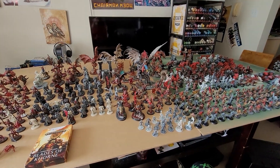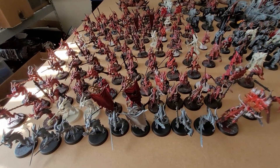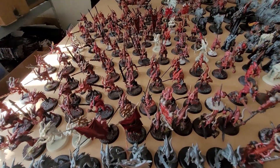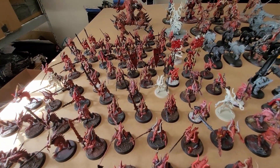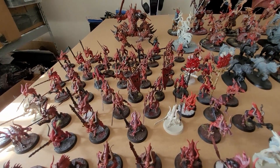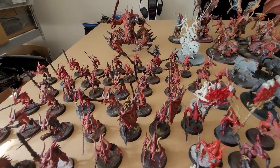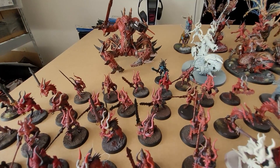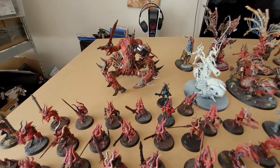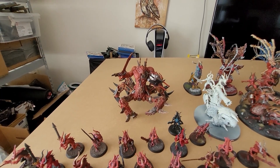Starting from the left, we have my 100-plus Blood Letters. I did a challenge a few years ago where contrast paints were coming out and I had to paint a hundred of these the old school way — I did that in a weekend. Contrast paints speed it up a lot more. Right behind them we have my Soul Grinder, where I made the hands interchangeable so it has both the claws and the sword.